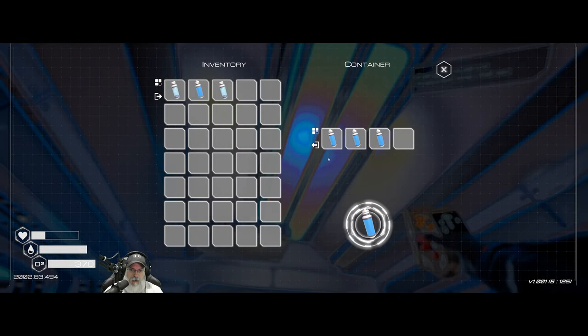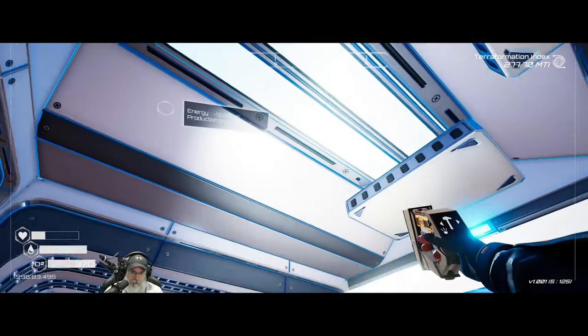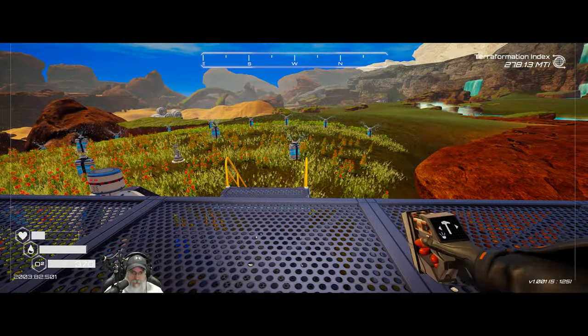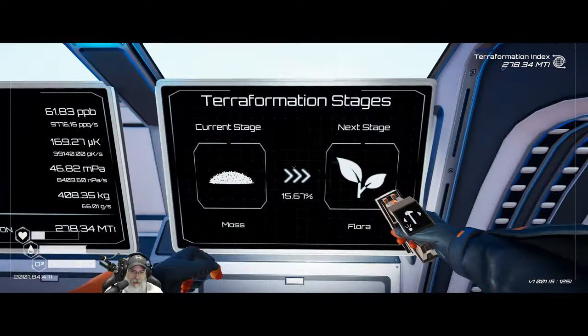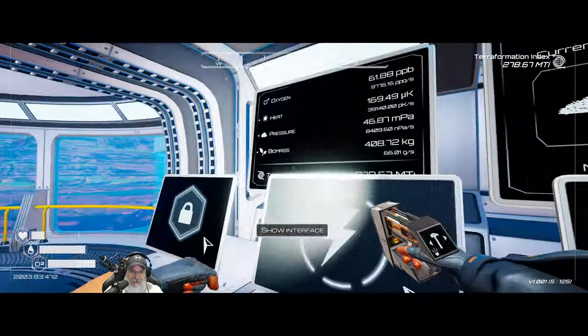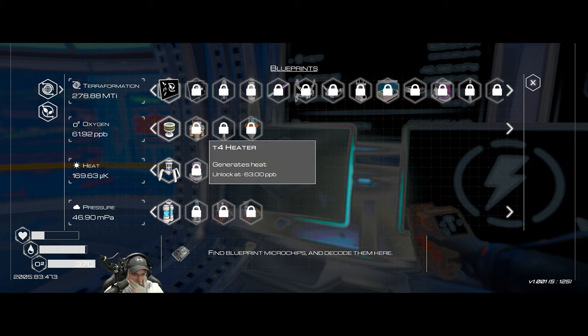Let's take a drink of water - in fact, let's harvest all the water. We can just keep building up the supply because this is one resource that you're going to use pretty much throughout the entire game on all kinds of different things. Let's take a look at our terraforming index. Oh look at that - we hit the moss stage! We've been in the moss stage up to 15% flora. That's fantastic! How close are we here? 60%? Oh, we're just about there.